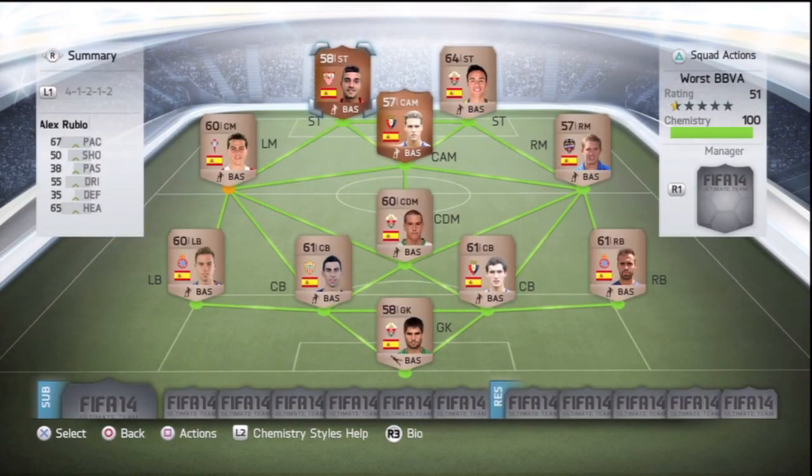100 chemistry — everyone's Spanish, everyone plays in the BBVA, and 51 overall rating. The BPL team was 45 rated. This team cost just over 2.4k, a bit more expensive than the BPL team but an overall better rating. No one's played any games yet — I'll do what I did last time, use everyone's contracts up, and I'll bring you some goals in a second.